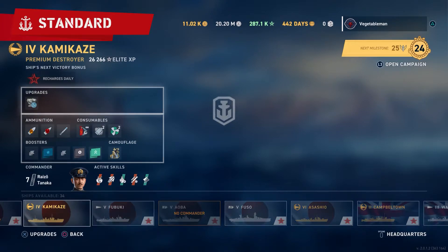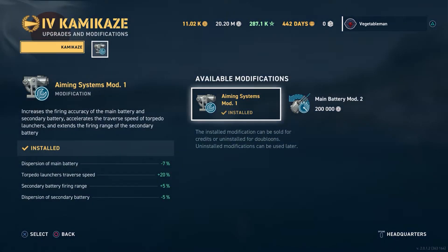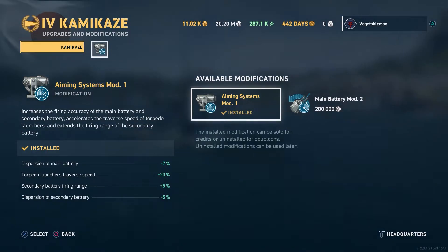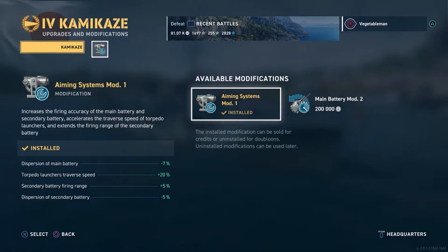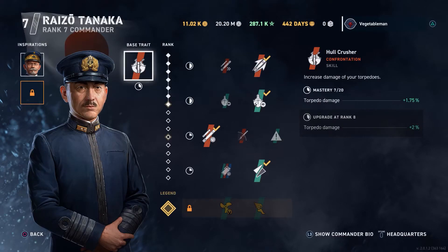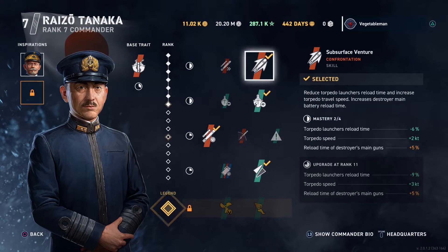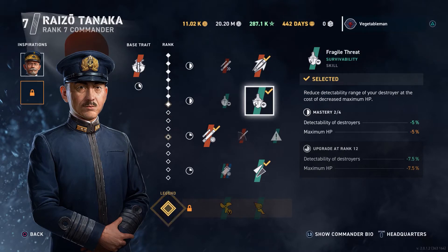Have a look at how I have my captain and ship set up. Ship setup - there's only one upgrade and only one option in that slot: the aiming systems mod 1, mainly because it speeds up the torpedo launcher traverse speed, which is pretty handy. I've only got Tanaka up to 7 at the moment - he's got increased torpedo damage, so he's my torpedo captain build. I run Louis Violette as an inspiration for the decreased detectability time after firing your guns, for the odd occasion you do want to fire.